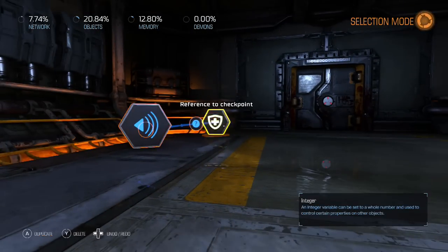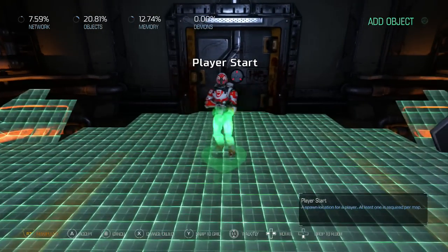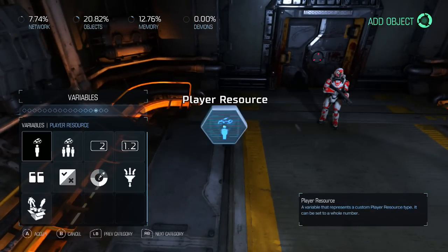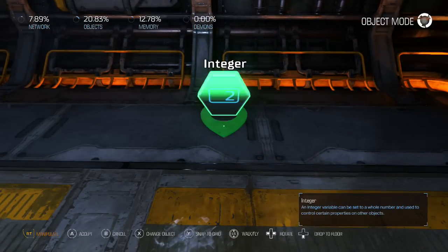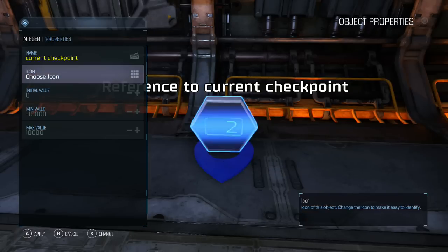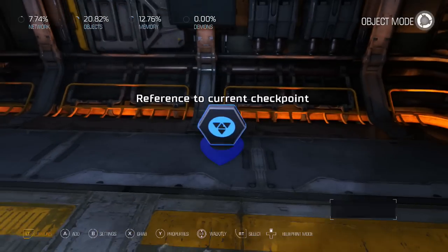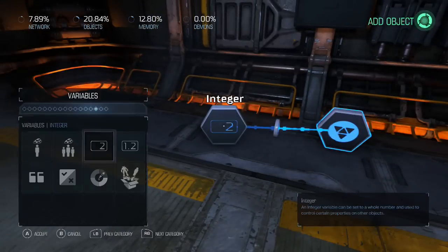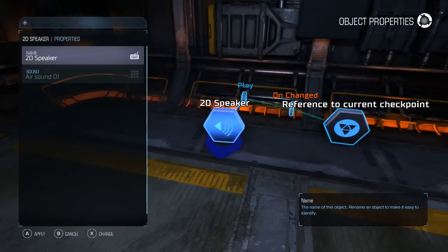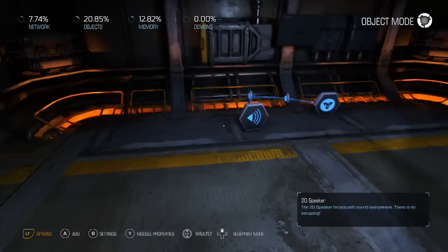We'll get rid of our player. This is just a piece of code to let me respawn faster. Step one, let's throw in our player start. So here's our guide - this is where we're going to be respawning. Now we need to make a variable. I'm going to make an integer - let's call it 'current checkpoint'. Choose our icon, doesn't really matter. Let's set the initial value to one, just for good measure so we know this is being activated. We're also going to put on 'on changed' and then put a 2D speaker set to play, because this will play anywhere in the map regardless of where the players are. Let's go to beep - it's up to you what sound you want to use. So now we'll know when our checkpoints are being activated.